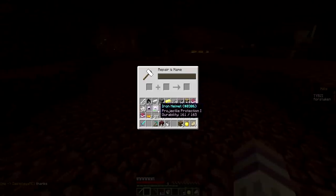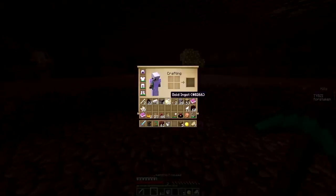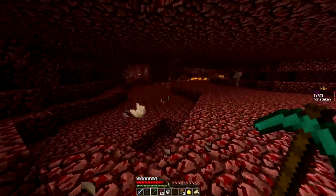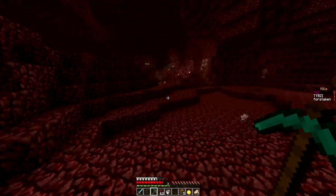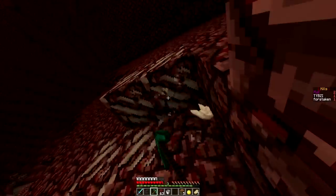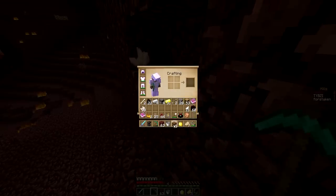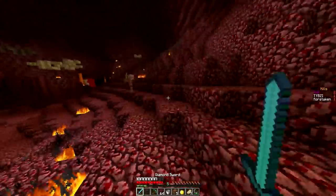Boom — Projectile Protection 2! Now I want to grab a couple of extra levels so I can put an enchantment on a bow when I grab one. There's a huge gravel pile right next to the nether portal so I'm going to head over and grab that gravel for flint. I already have a flint and steel and I'm going to move everything down in my inventory — start our flint and steel tactics.